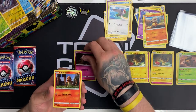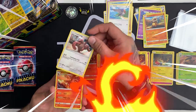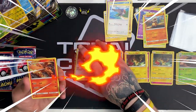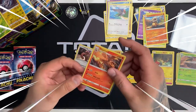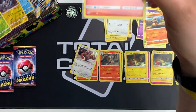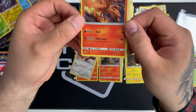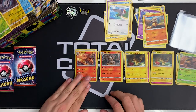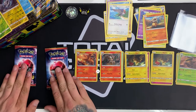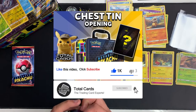We start this one with a Jigglypuff, got a Charmander, Lickitung, and our rare for this pack is a Charizard — very nice! How cool! Like we mentioned, this is the holographic star rarity — a different rarity from the rest. I'm assuming it would be what is a holo or higher. Down to two packs, not done too bad — definitely got some of the best holos there.